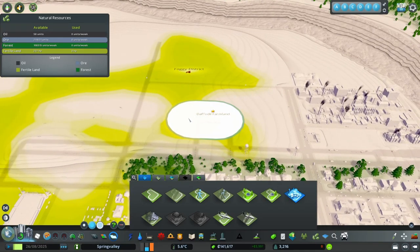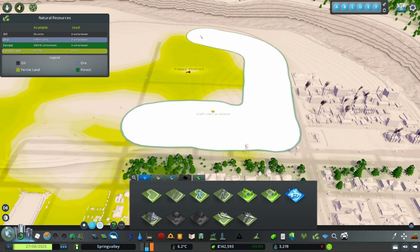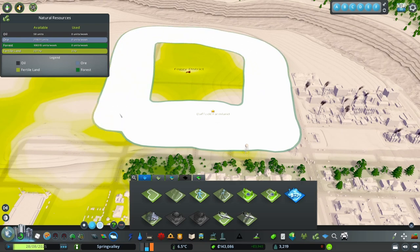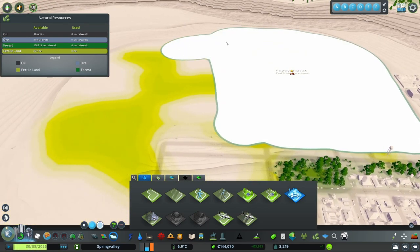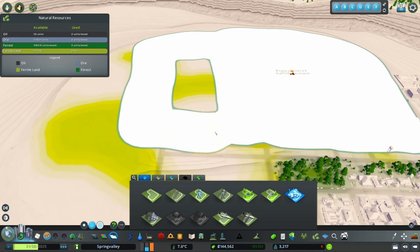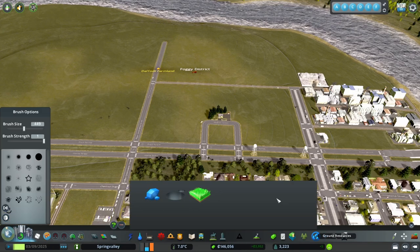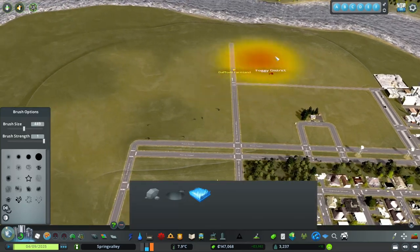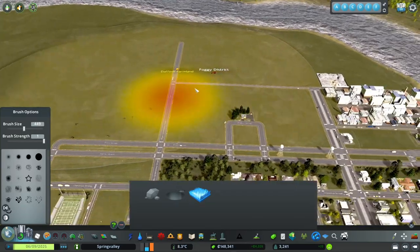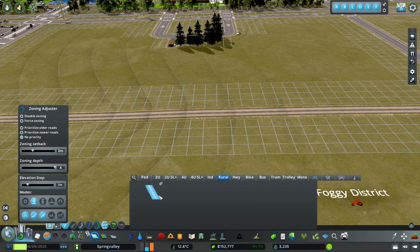I'm not going to pay attention to the yellow, which is the fertility for farming, because we're going to place our own. Let's come in - not sure how large this farm will be, but that'll be good. Let's go into Ground Resources, another really useful mod for adding resources where you want them. Next I'm going to set up a couple of rural roads for our workers barracks.